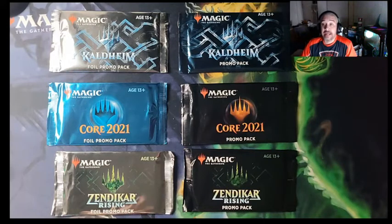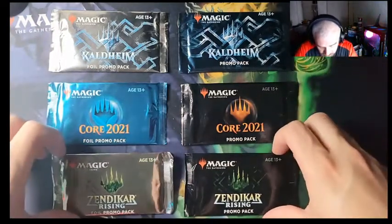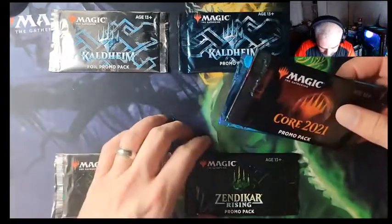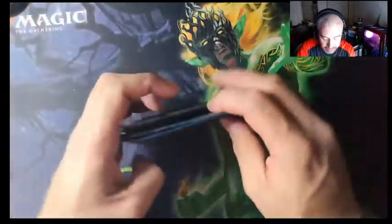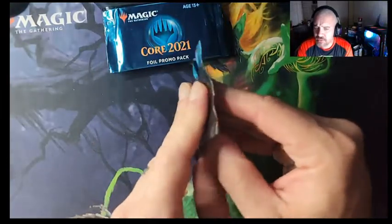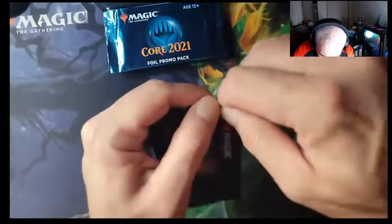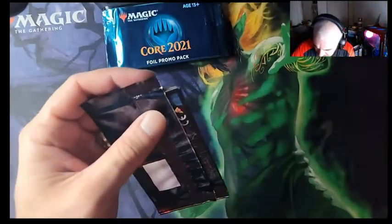It looks like we got six packs — three foil and three regular promo packs. We got Kaldheim, Core 21, and Zendikar Rising, so we can find some juicy stuff in here. We just have to open them up and see. It's gonna be a quick little video. Each one of these has three cards in it, so it's not gonna be the biggest pack opening, but let's crack some stuff.